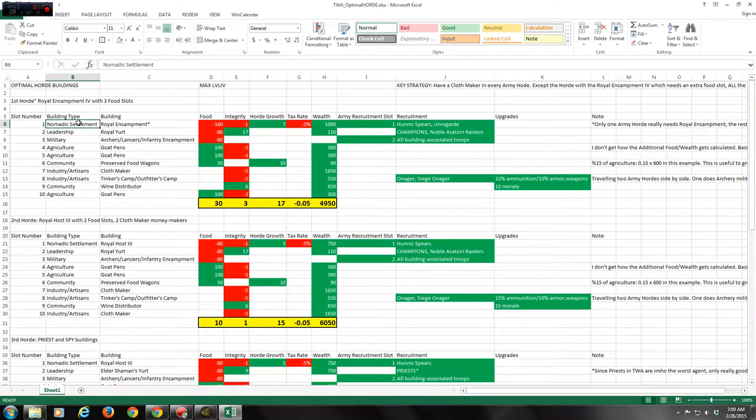This guide focuses on max-level buildings to keep the math simple. I've broken everything down by food, integrity, horde growth, tax rate, and wealth — red is negative, green is positive. The goal is to end up in the positives: positive wealth, positive food, and positive integrity. You can't avoid a tax rate penalty, but everything else should stay green.